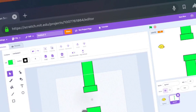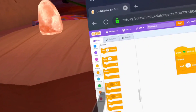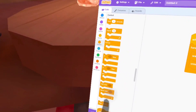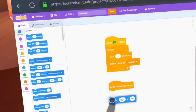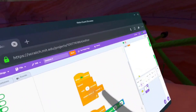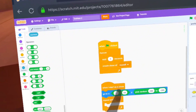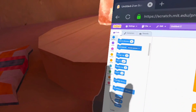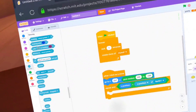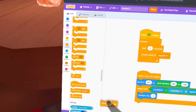I did it! Okay, now I have this. So: on green flag clicked, forever, wait one second, create clone of myself — that's probably a bit more but we'll see. When I start as clone, go to that position. I'm going to repeat until — when it gets behind the bird, if X position is less than X position of Sprite 1, then change X by minus five and delete this clone. Let's see how that looks.